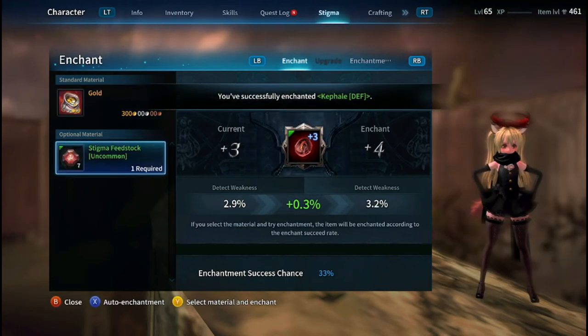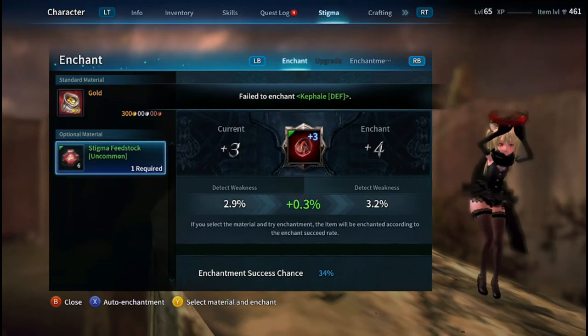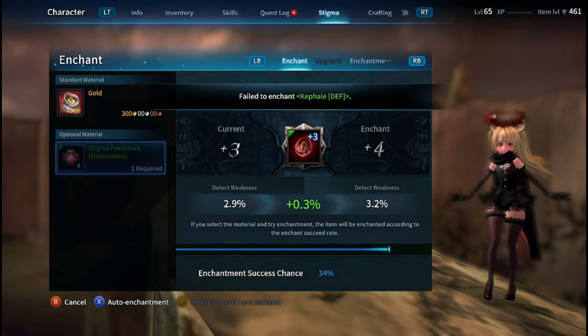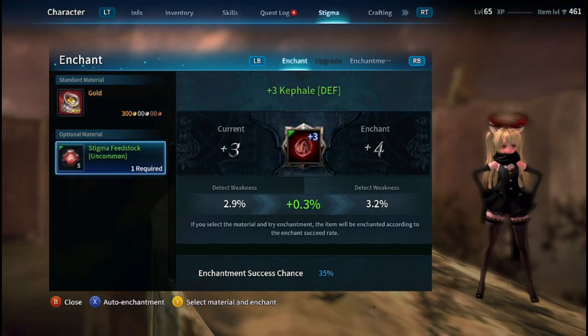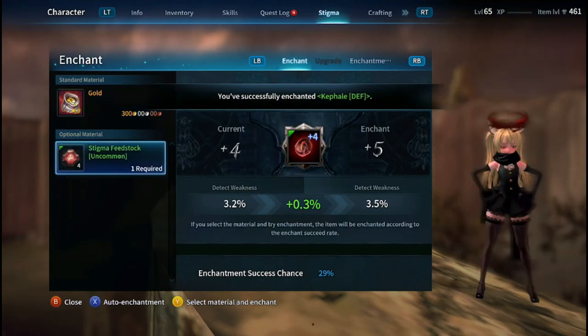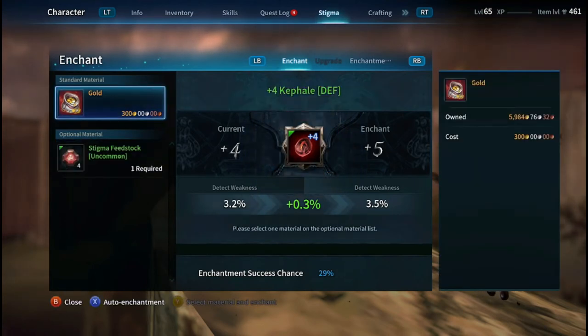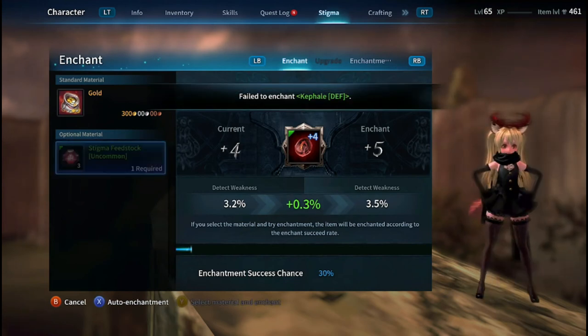When you dismantle a stigma, the rarity of that stigma will determine how many shards you get per dismantle. Next, go to your shards and click on it to open up the stigma shard shop. Inside the shop, you'll see all the feedstock that you need to enchant your stigmas.